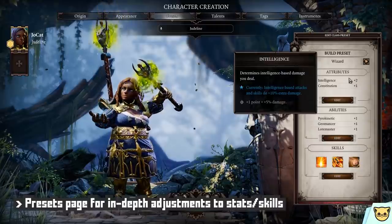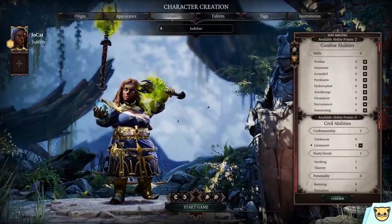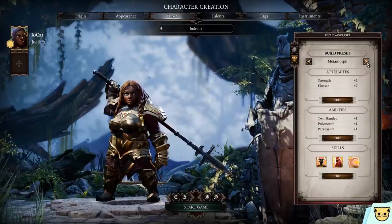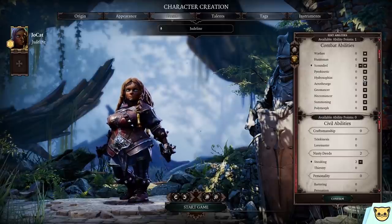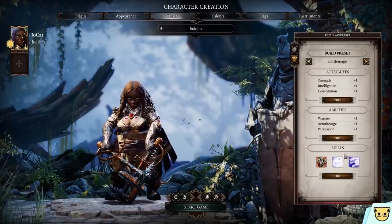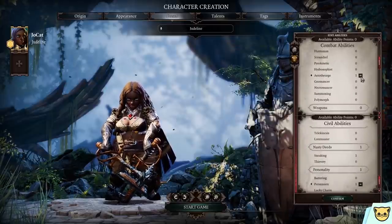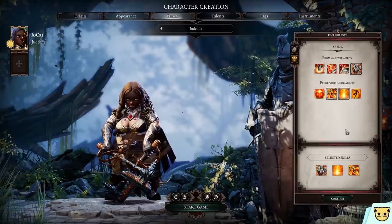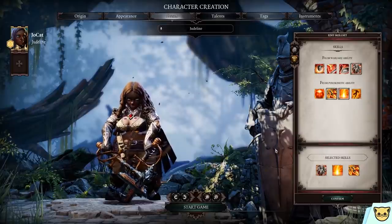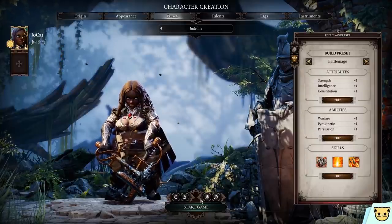Then there is a presets page for additional fine tuning of your character's attributes and skills. For example, if I wanted to play a roguish backstabby character with healing abilities — an odd combination, but whatever — and there's no preset combining those two things, I can go into abilities and pick Scoundrel and Hydrosophist, the water skill. Or if I see a preset called Battle Mage but want fire skills, I can swap out Aerotheurge for Pyrokinetic. From there you select skills from the pool available. You may need time experimenting or reading a wiki to figure out what each ability actually gives you, since there are a lot of them.